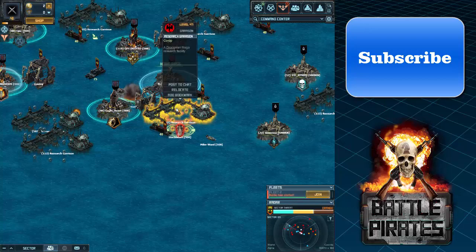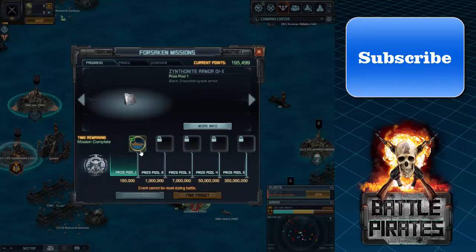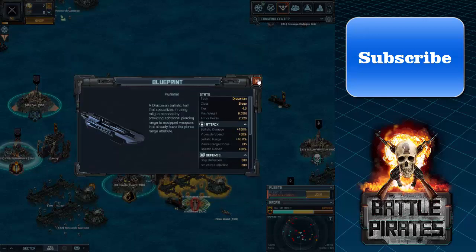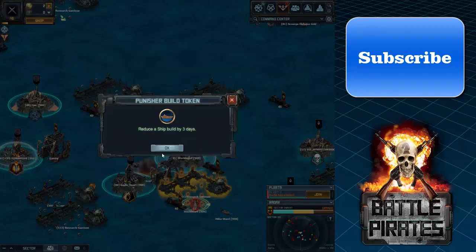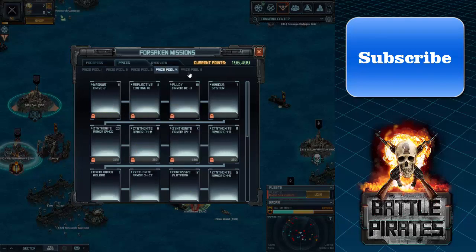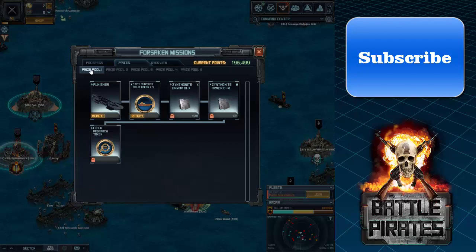What are Forsaken Missions for and what do you have to do in them? First of all, you need to hit them. After you hit them they give you points, and after getting points you get rewards like these. When you do it for the first time you'll get a ship, the second time you get a three-day ship build token. If you reach Prize Pool 1 you get Punisher, Prize Pool 2 gives you 5000 VXP, a Punisher token, Judgment Mortars, Mega Man Drive 2, and an ART Transformer.